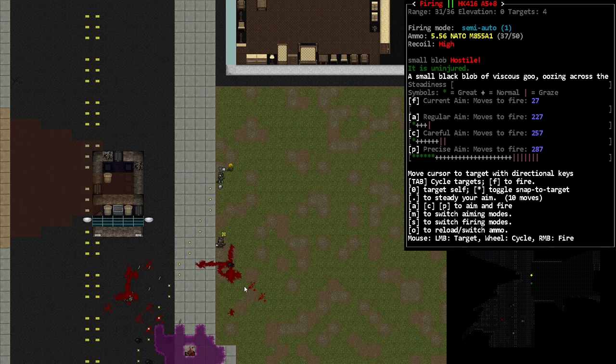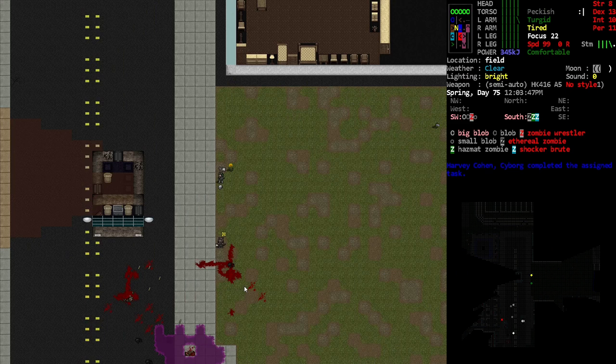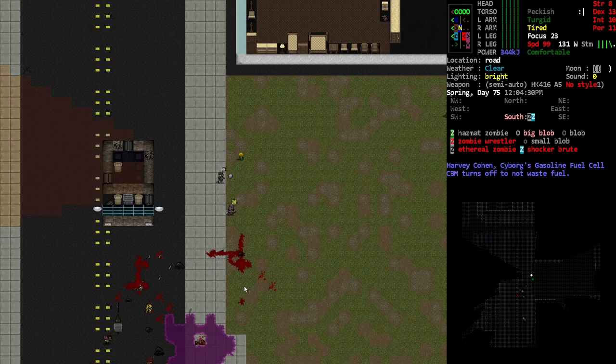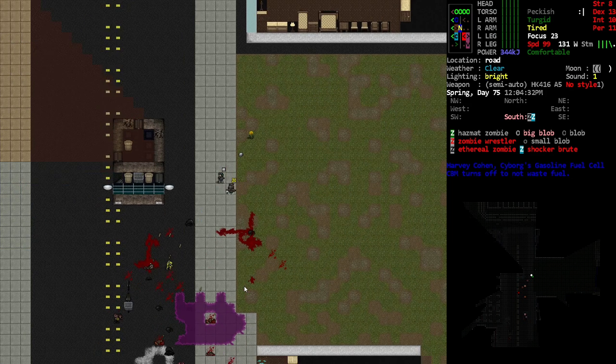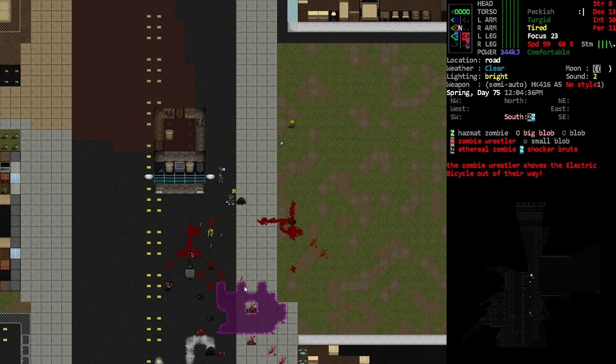There are some blobs mostly, yeah. It's mostly blobs. There are those two zombies in that car though. Sorry about the heartbeat again. I think we'll just wait it out here. Might try and charge at the blobs. There's a wrestler there — and a hazmat zombie. I'm gonna try and get a good angle on that wrestler and get around our friend.